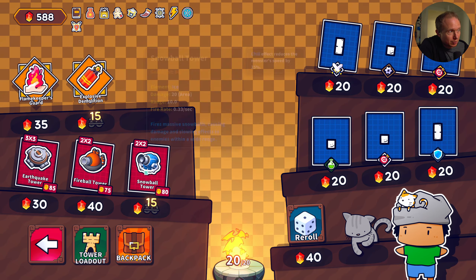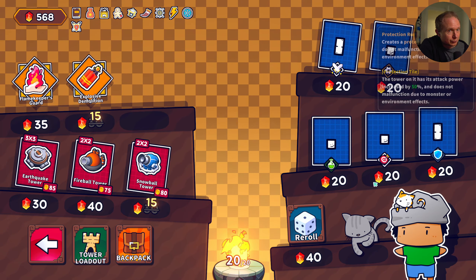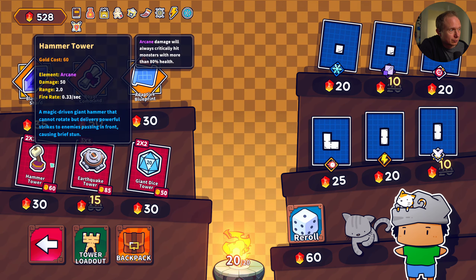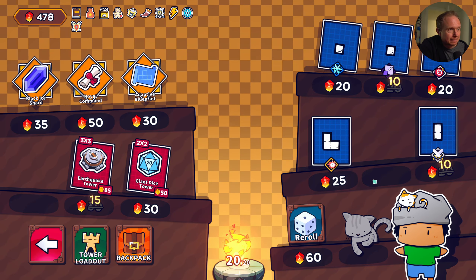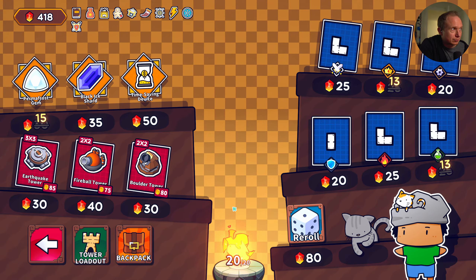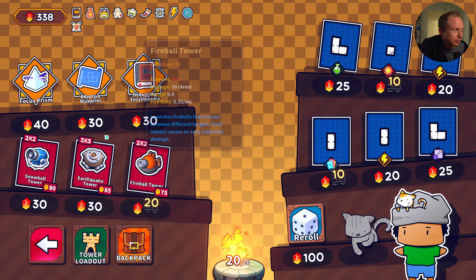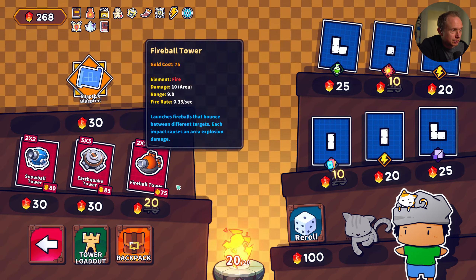I like Ember Guardian. Hammer Tower is technically an electric tower. Look at how much money we have. Focus Prism is great — Debug Encyclopedia is great.